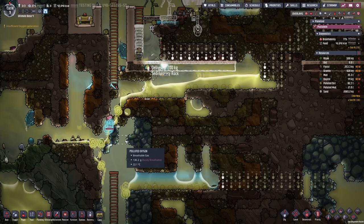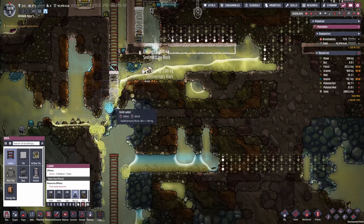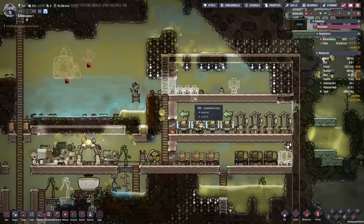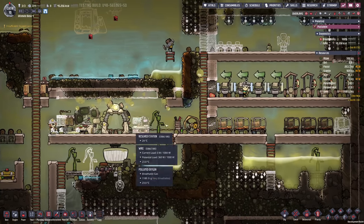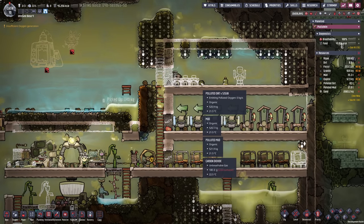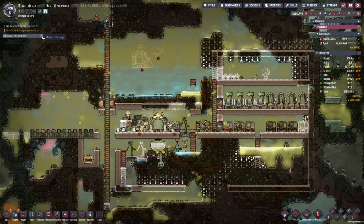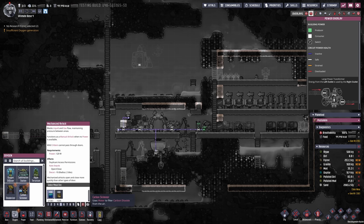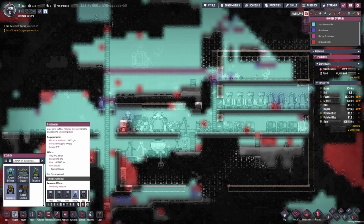More polluted water to drain. At this point we can just connect the ladders. Right now because of the priorities I set, Amari is only delivering the materials — this is also practical so Kneesbed when she comes around can just go ahead and build the stuff. Research is completed — we got the mechanized airlock, but more importantly the carbon skimmer and deodorizer. Let's go ahead and set up three deodorizers.